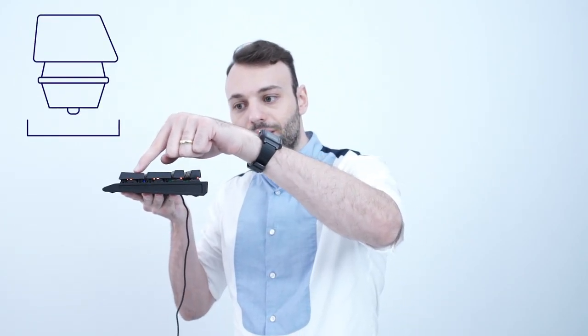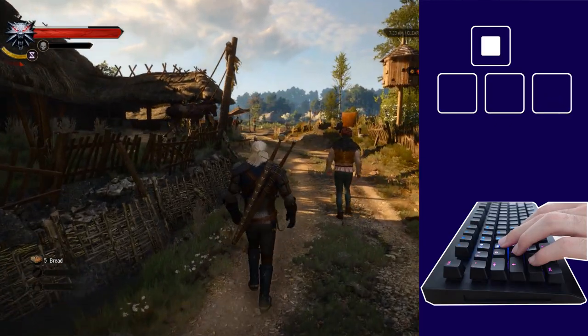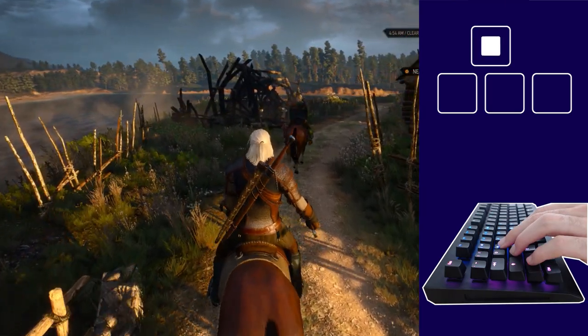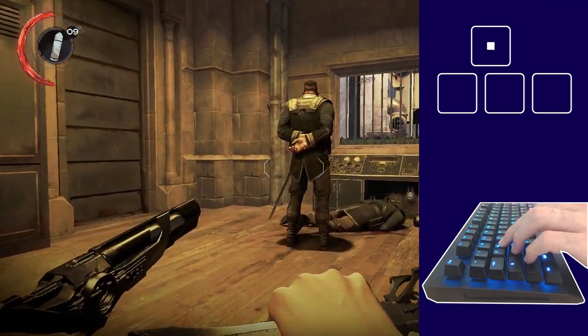The Wooting Two can see how far down you press a key for analog input. This technology gives you a whole new input dimension that you can already use in games. For example, you can get more immersion walking at NPC-friendly speeds, or sneak up to an enemy.